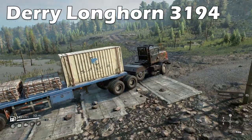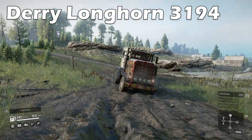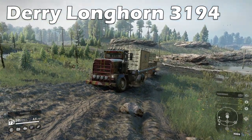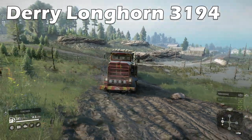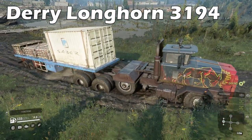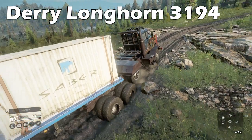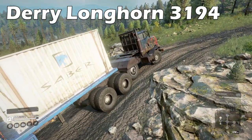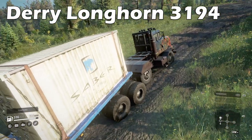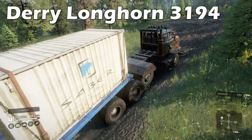The Derry Longhorn 3194 used to be fairly useless but after a few updates it has renewed life, enabling the dead axle to be lifted and adding diff lock and all wheel drive always on. Built as a specialist for low and high saddle loads, this truck has a lot of power and makes for a great low saddle hauler that you can get for free in Alaska. One of the largest fuel tanks in the game at 370 litres gives you a lot of distance you can cover without needing to refuel. Just be cautious of the truck's not-so-amazing turning radius.